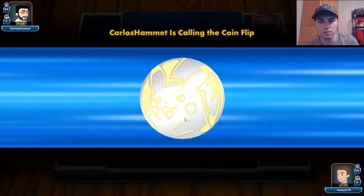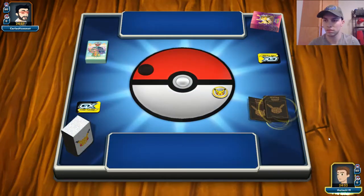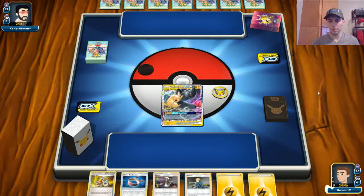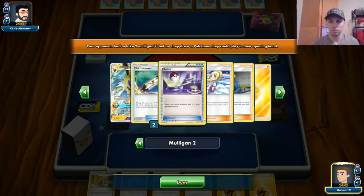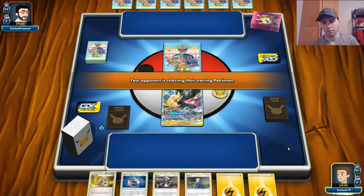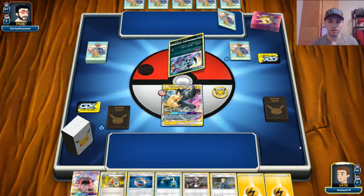Okay — Zev Joe Stracci it is. Carlos Hammett — I wonder if there's any relation to Kirk Hammett from Metallica? Not the most common last name. All right, it's a reasonable starting hand. We can do a couple things with it. They're going to Jolteon GX too. I'm not thrilled — I don't have a draw supporter in hand, I have the Volkner. We've got two mulligans.